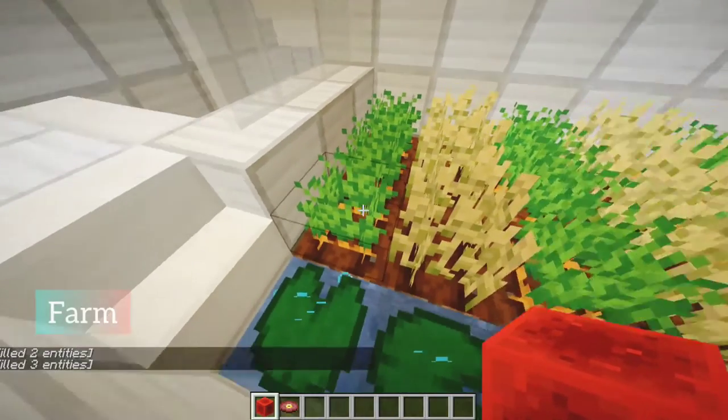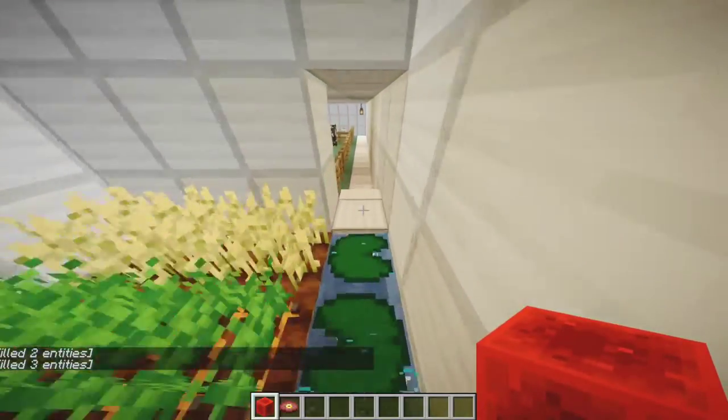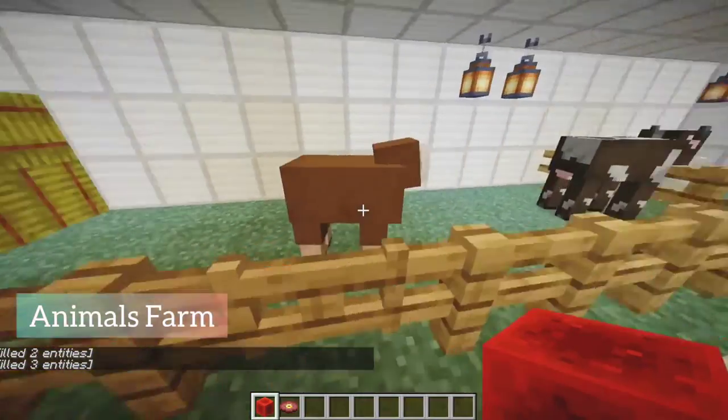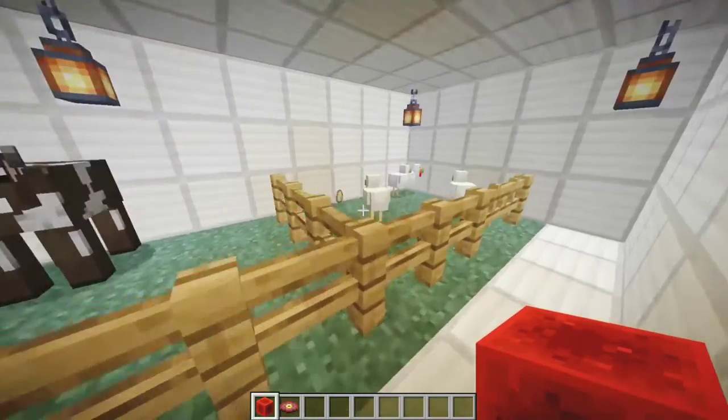Let's go downstairs. This is my farm. I have planted carrots and wheat. This is my animal farm. I have some sheep, calf, and chicken.